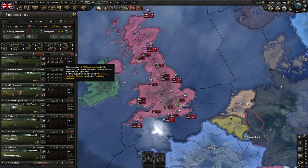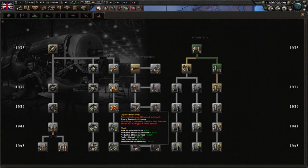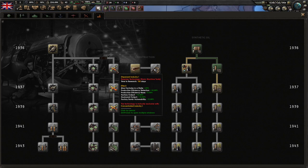If you're the type of player that likes to change their production lines up a lot, then you should make sure you go down the dispersed industry path in the research tree. It gives you a higher base production efficiency and also a higher retention, so that mitigates some of that efficiency loss when you change your factories over.